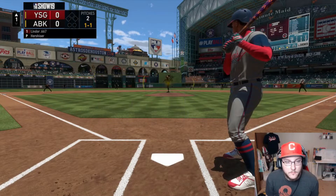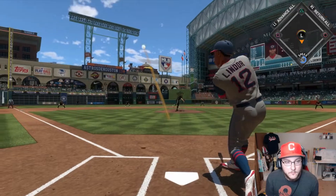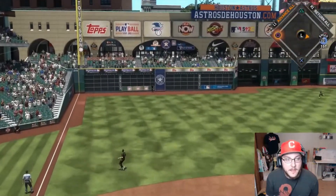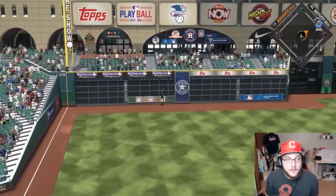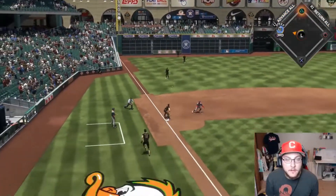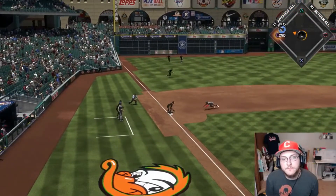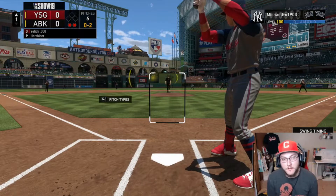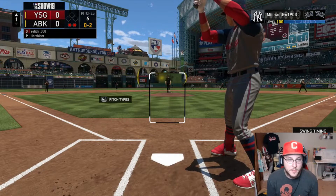Orel doesn't throw super hard, so we have that going for us. Frankie hits a blooper to left — short fence to left, is that gone? They can't make the catch, we're going three! Go, go, go — no. Only a triple. I'm going to blow it anyway, so what does it matter? Could have had a guy on third with nobody out.